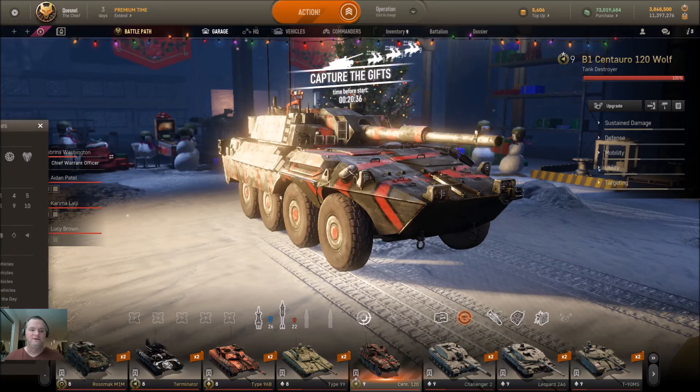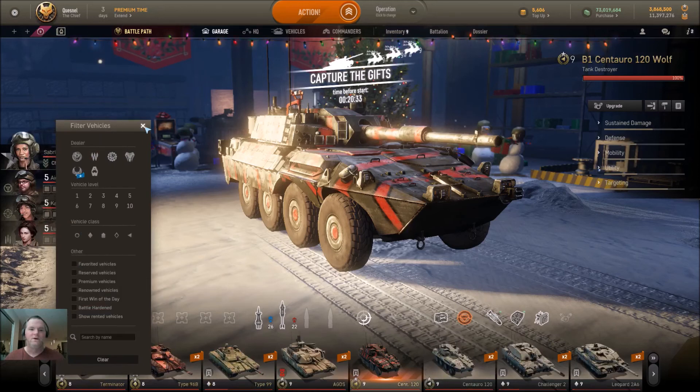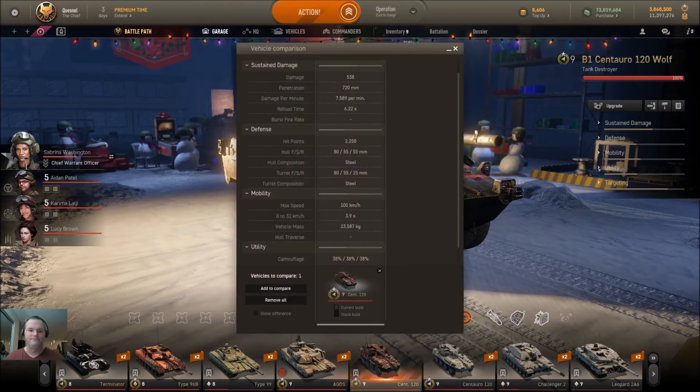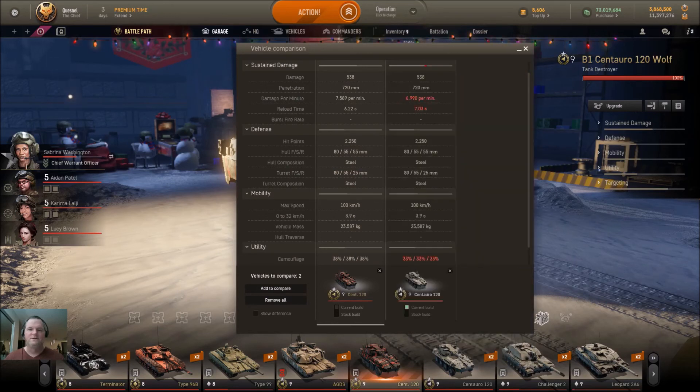Now, just to give you a bit of a heads up — what is this thing like compared to its regular version? Let's find out. As you can see, with a fully trained crew and retrofits, a little more damage output, a little faster on the reload, but it gives up some camo. Well, there you go — if you need a pay-to-win argument, here's your silver bullet to make it happen.